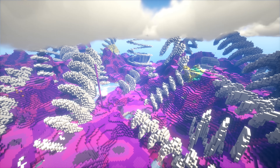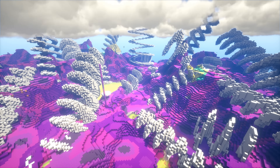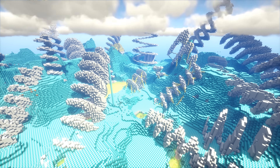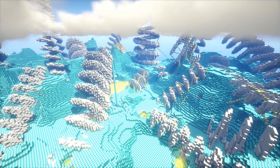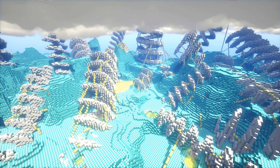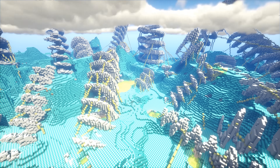Gem had to leave to go finish her own build, and I will put a link to that build in the description as well, so go check it out. After choosing the color scheme, I converted all the colors back to diamond for voxel sniper purposes, and began to add some interesting lines to the spirals. The point of these lines is to break up the pure spirals and also to connect them to the landscape a bit more.